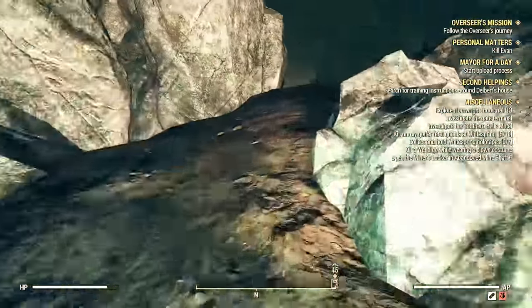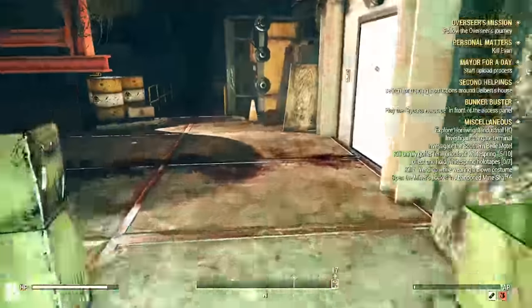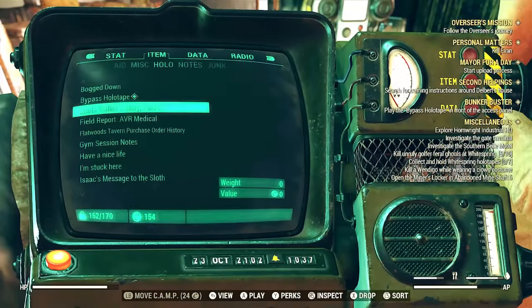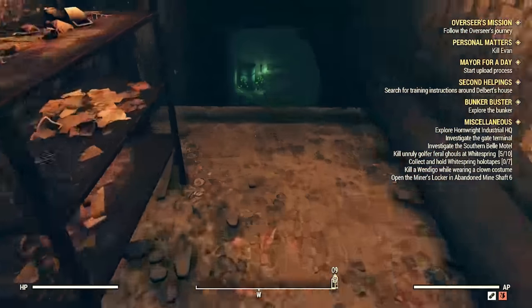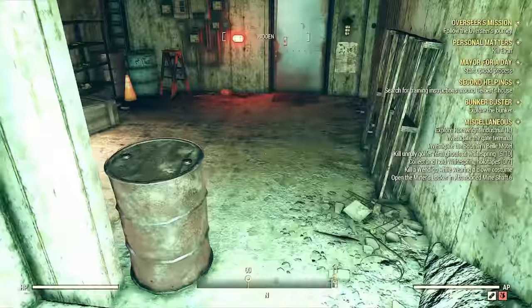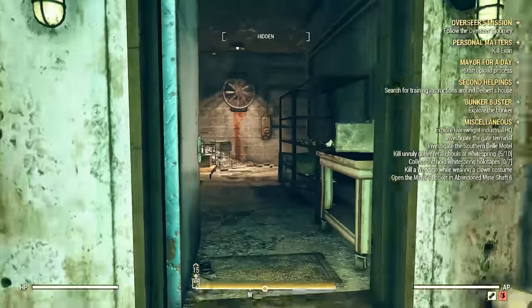First thing we need to do is find the bypass holotape, which is located inside one of three death claw nests inside this cave. Once you find it, head towards the elevator, stand inside it, and play that holotape — that's how we hacked our way into this top secret government facility.